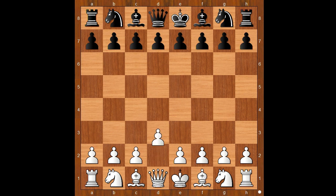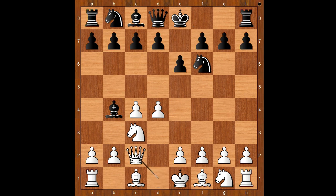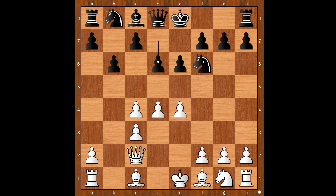Rubinstein started with d4. Oren played knight to f6, c4, e6, knight to c3, bishop to b4 — the Nimzo-Indian Defense. Queen to c2, the classical variation. Then b6, and now e4, grabbing space. Bishop takes c3, and white had to recapture with the pawn. d6 was played. White to move: f4, quite an impressive-looking center.